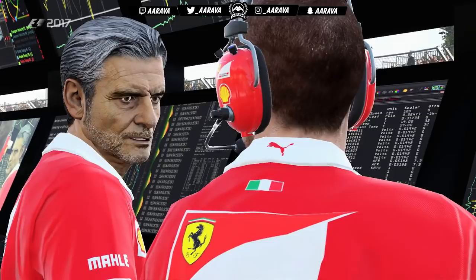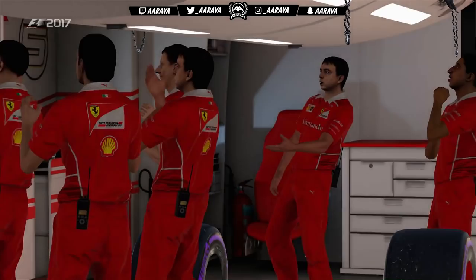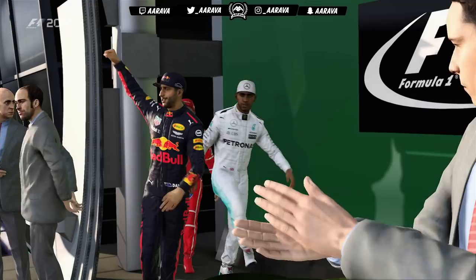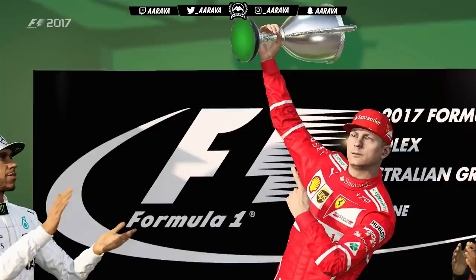Great effort there from Ferrari to take the victory today. Consistency was probably the key — there's being quick, and then there's being quick lap after lap after lap. If you can do that, you can capitalize on other people's errors without making many of your own, and that can push you a long way up the field. Ferrari on the top step once more.